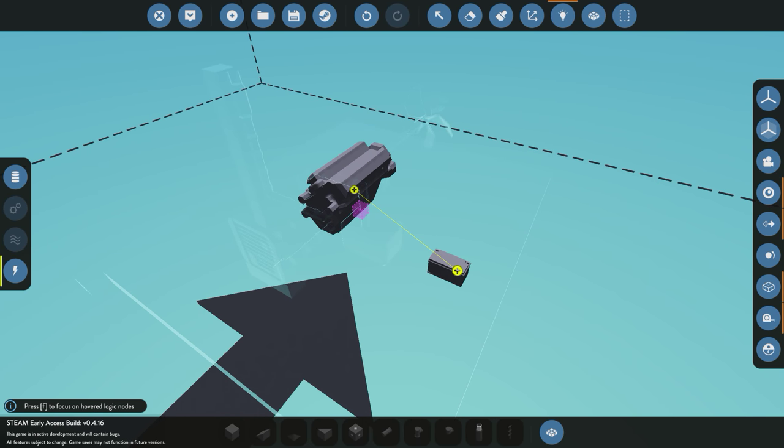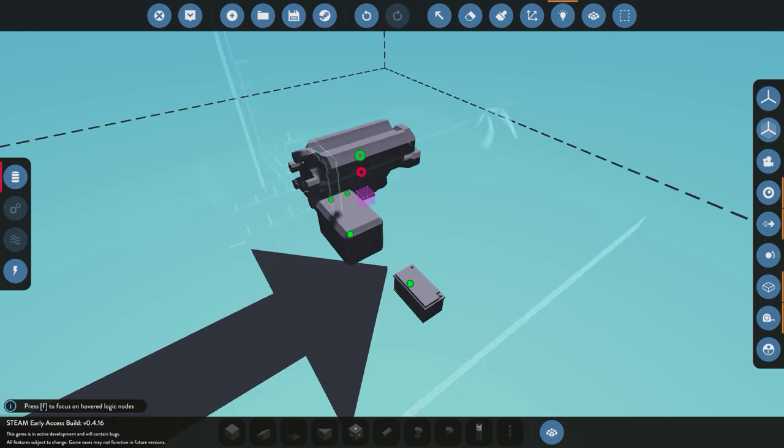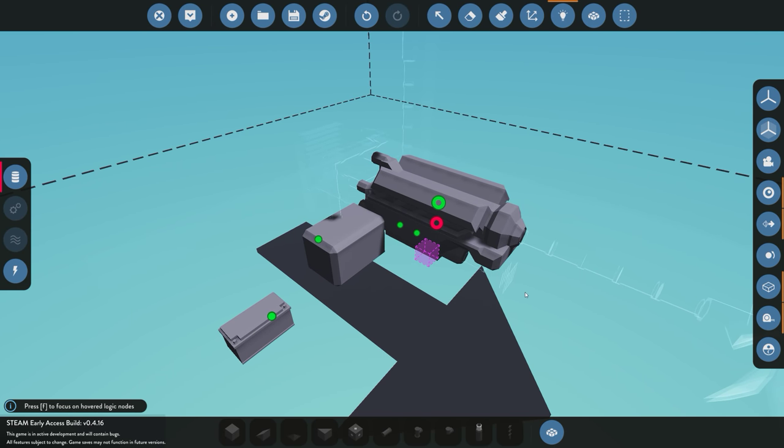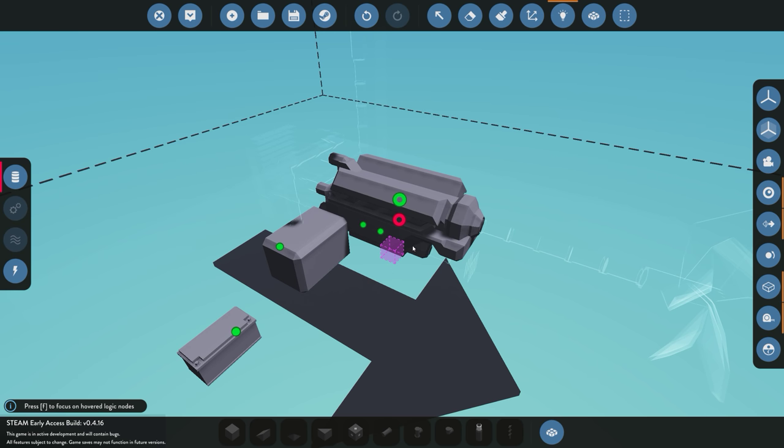Now we've given this electricity. The next question is: how do I turn it on? How do I get power going to it? That's when we go over to data. You can see a whole bunch of little green and red circles have appeared. The small ones are outputs and the big round ones are inputs. Our battery has an output that tells us its charge. The fuel tank has an output telling us the fuel level. The aircraft engine has two outputs: rotations per second and engine temperature — all green, meaning number values. You have two inputs: one for the throttle and one for the engine on/off starter.